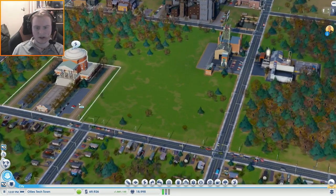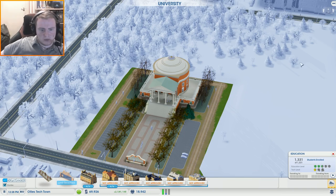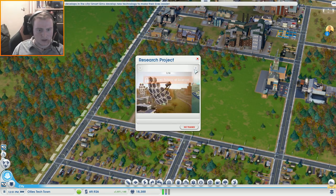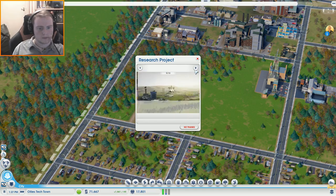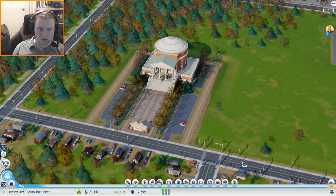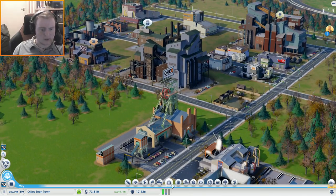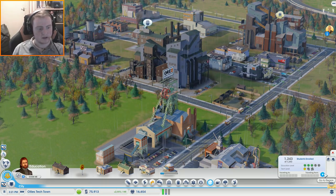Next upgrade — we need a thousand students. Okay, so that was pretty naive of me. That's going to take ages. How do you get people going to university? I suppose that's the great question. Can't start any research projects right now — there are ten options but I can't do any of them. We need a thousand and there's a thousand limit. We'll give it time, maybe it takes a while to get going. You can tell by our education city map — if we go to education here, tech level — we have reached level one.